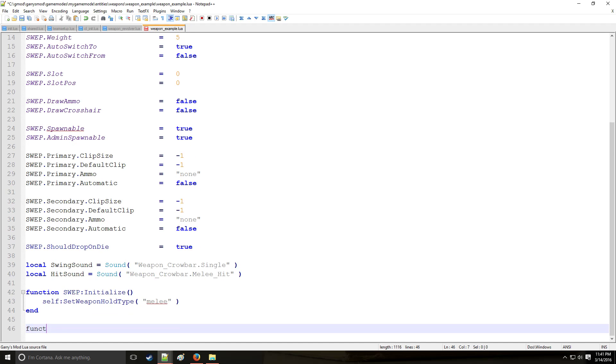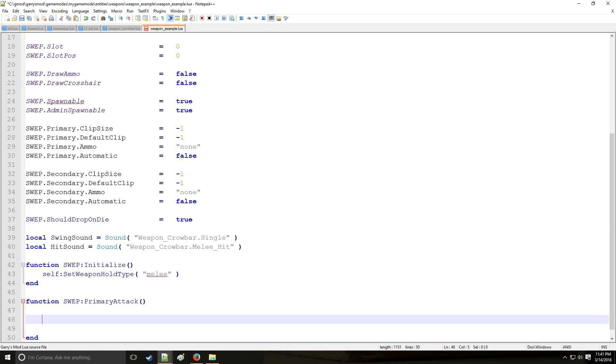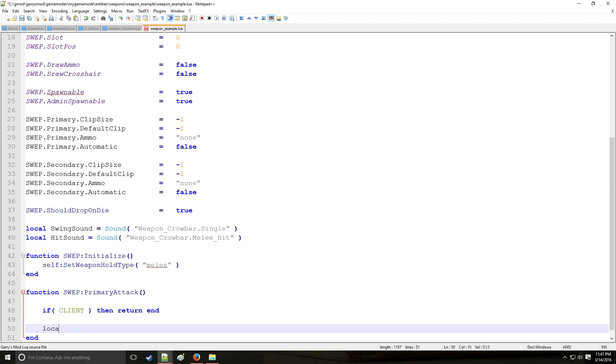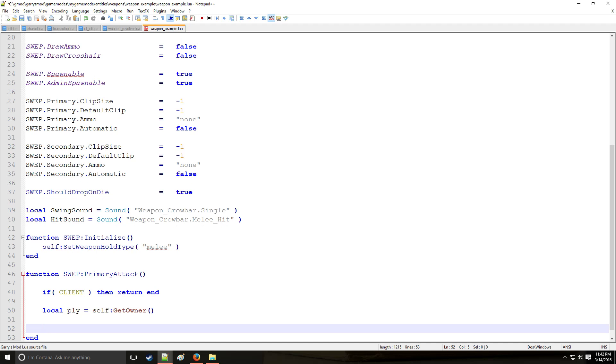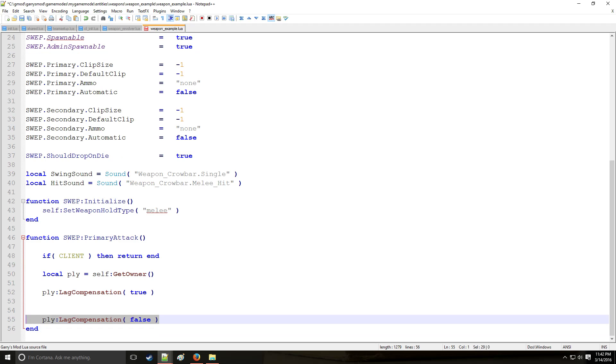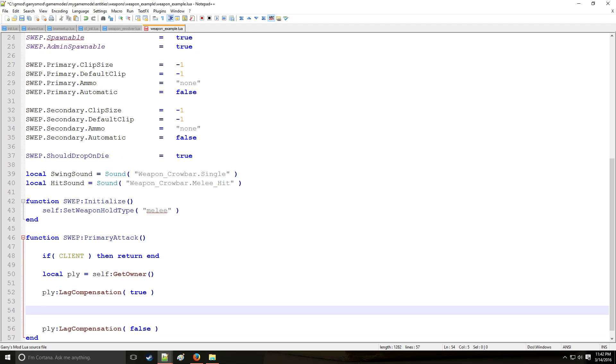Now function SWEP:PrimaryAttack - what is this going to do when we left click? If this is being seen from the client, then return. If it's being run server-side, we define our player as self:GetOwner(). We do lag compensation before we get into the meat of this. Remember to always turn lag compensation off at the end - always.